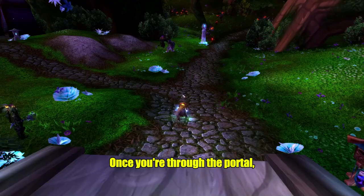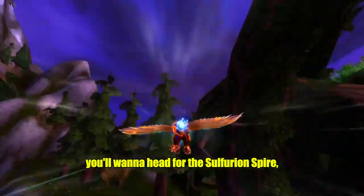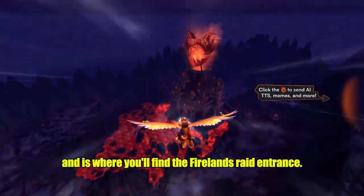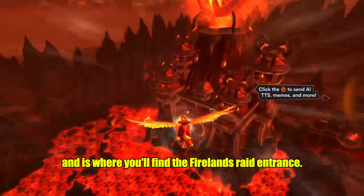Once you're through the portal, you'll want to head for the Sulfuron Spire. It's located in the southern part of Mount Hyjal and is where you'll find the Firelands Raid entrance.